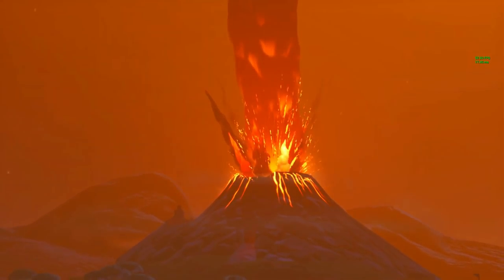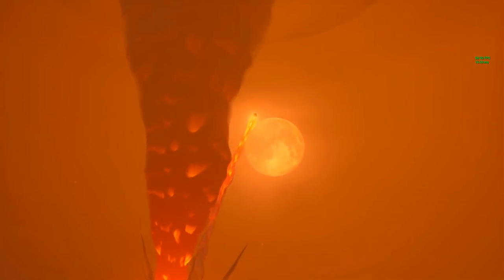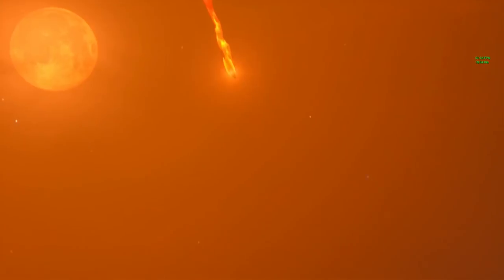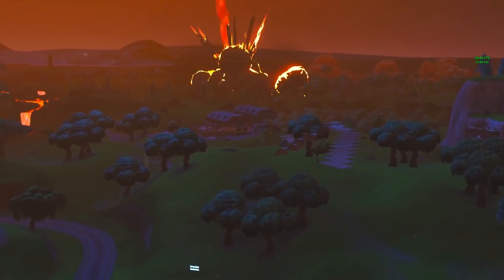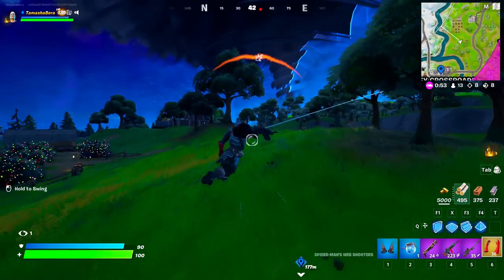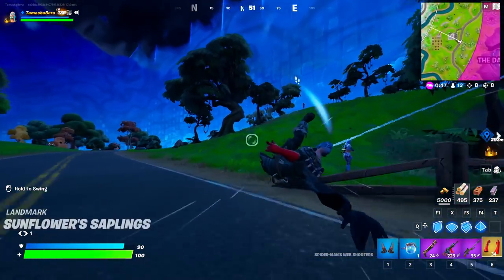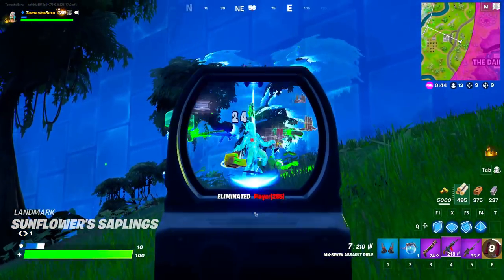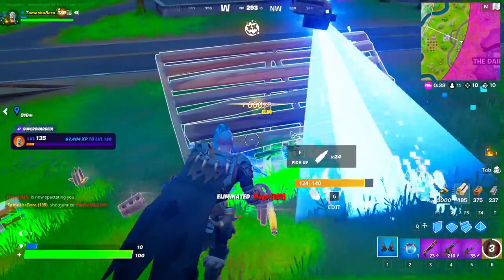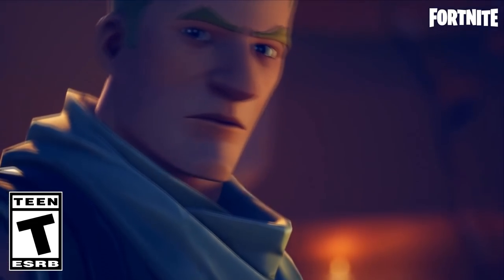This will be similar to the live event in Fortnite Chapter 1 Season 8 where the entire mountain went kaboom — one of the most memorable live events in Fortnite history, with destruction of nearby locations. Moving to the other side of the map, we've got tornadoes spawned there too. There are some gamers over here fighting next to the tornado — let's quickly take them down, just like that.